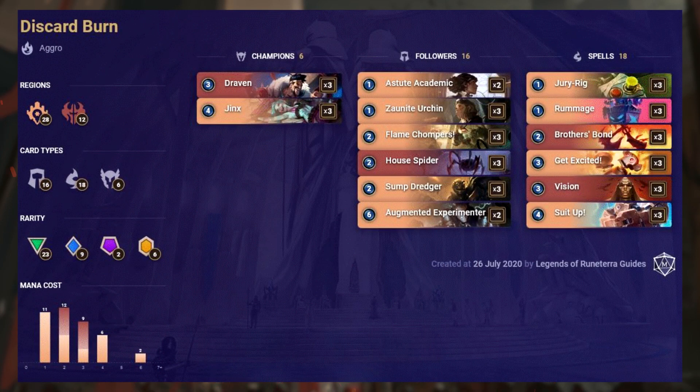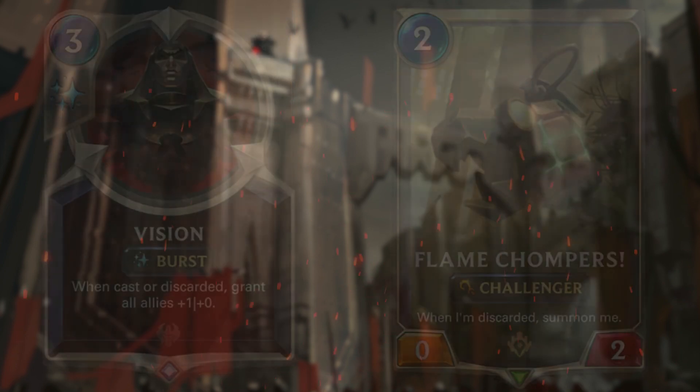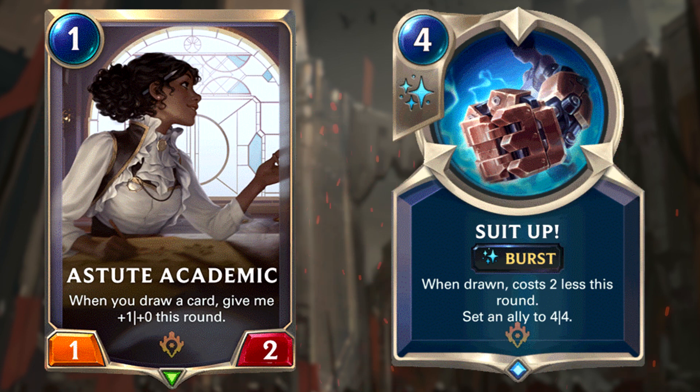Discard Burn is finally viable, something I've wanted to see for a while. The deck consists mainly of Piltover and Zorn featuring 12 Noxus cards for support, and has a very low average cost with 32 cards costing 3 or less mana. The two champions in this deck are Draven and Jinx. After the patch changes, we have more control of what to discard thanks to new cards like Zaunite Urchin and Sump Dredger, to use alongside old favourites such as Rummage. Use these discard effects on cards which benefit from being discarded, like Vision and Flame Chompers. The theme of this deck is basically playing cards for free while still drawing other cards, and not finishing our fuel off too soon. We're going to draw a lot of cards thanks to the three mentioned methods above, and also thanks to a leveled up Jinx and Augmented Experimenter. There are several benefits from draw synergies as well, like Suit Academic and Suit Up, which are fantastic value in this deck's playstyle. This is an aggro burn deck so it plays very fast and actually has the best win rate in the meta at the moment.